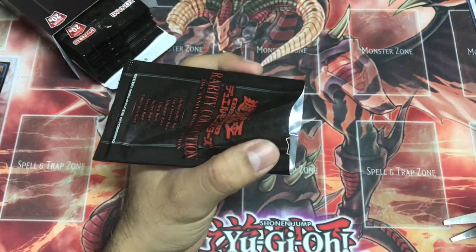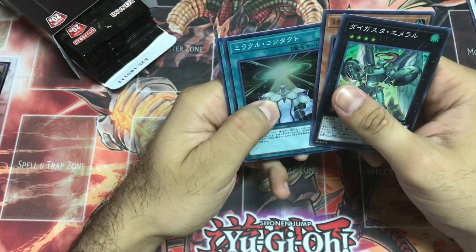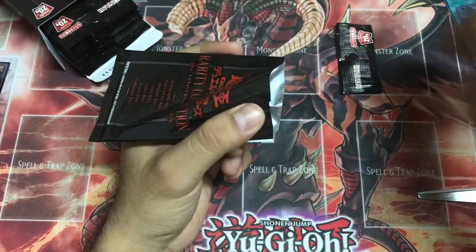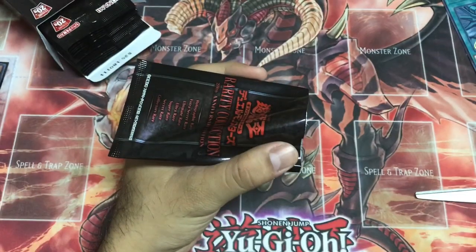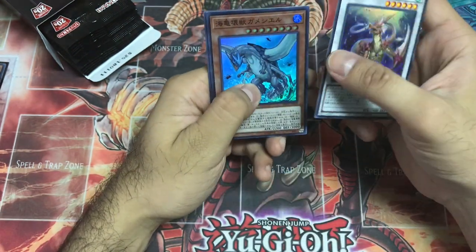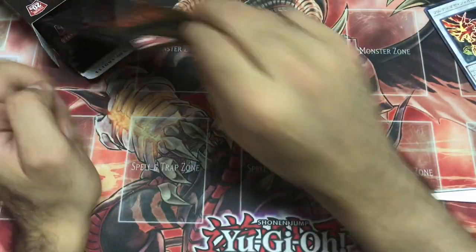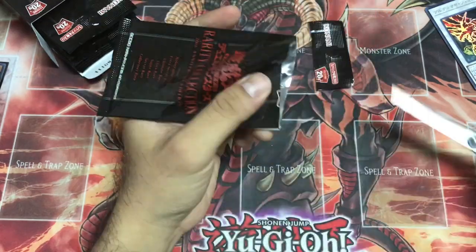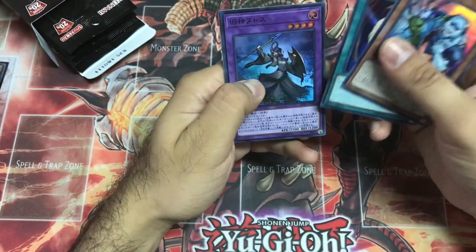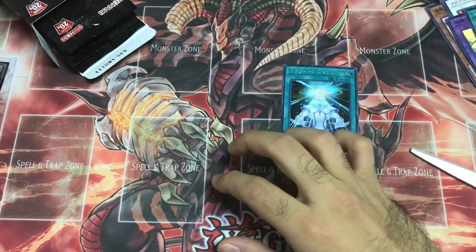I need to sell all my Ultimayas from this set — maybe I'll keep one Secret Rare. Miracle Contact, Ultimaya. I've been meaning to get Hi-Speedroid Chanbara for a long time but it's really expensive as an OCG card. Card of Demise, Ultimaya. We didn't get any Left Arm Offering — not even one through two boxes, I'm guessing. Galaxy Cyclone — I knew it, I knew it was gonna come in as a Secret Rare!